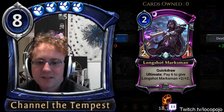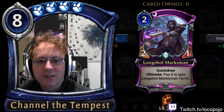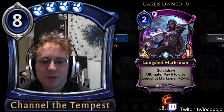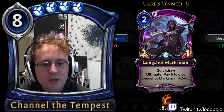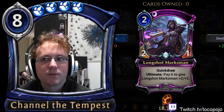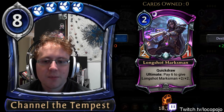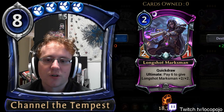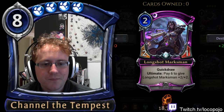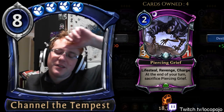In draft, Longshot Marksman is very strong. It's an aggressive 2/1 Quick Draw, and the pay-6 to give plus two/plus two gives you something useful to do with your mana in the mid-game. That flexibility is actually very strong in draft mode. If you're playing in limited modes, Longshot Marksman is pretty strong. In ranked, probably don't bother — but it is part of an interesting cycle.